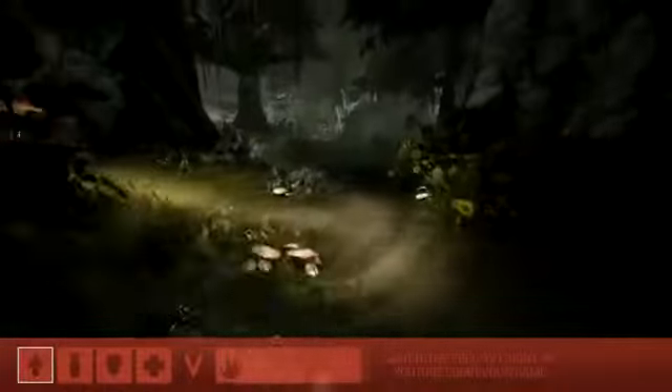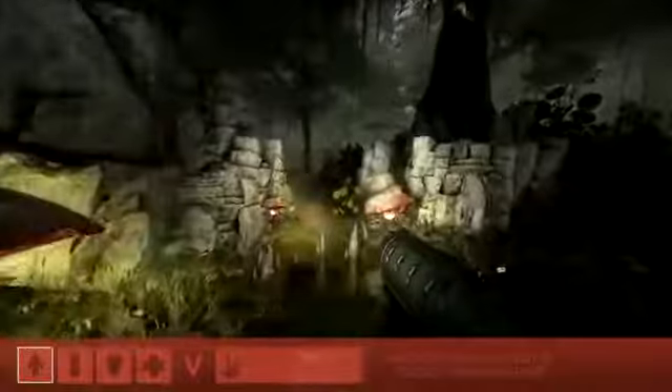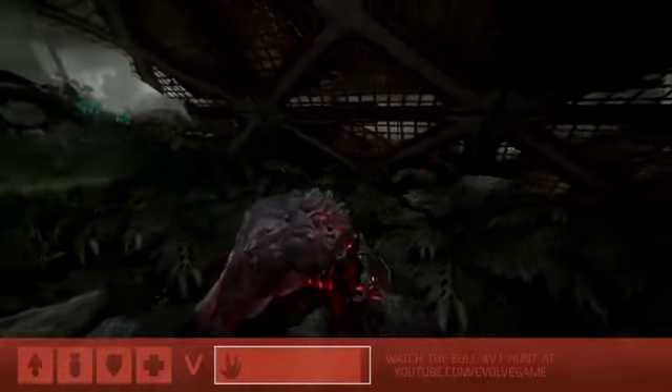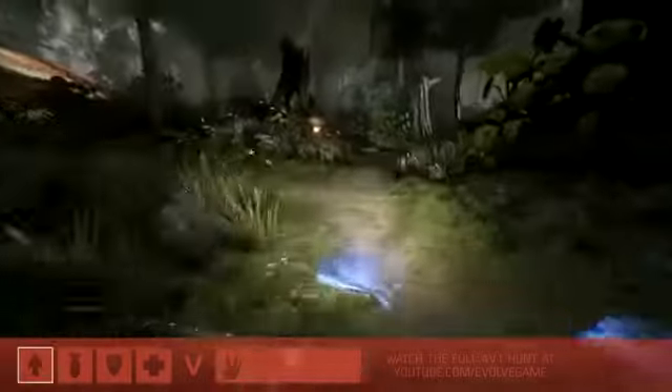It looks like Griffin's peeled off from the rest of the pack, and that's a pretty common tactic for the hunters — where the rest of the team flushes the monster out and Griffin is able to trap him in that mobile arena. It's a risky move but a lot of times it pays off, especially in the early stages of the game. It looks like Goliath knows what's going on — you can see the red indicating a hunter moving around him. He knows that's probably the trapper, and oh, this creates such a big opportunity for Goliath! He's got a bead on him and the hunter doesn't know it. He's in trouble — pounced on immediately.